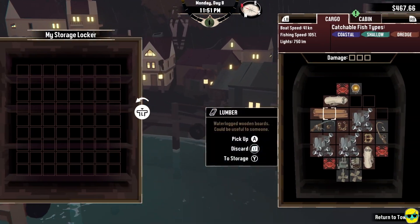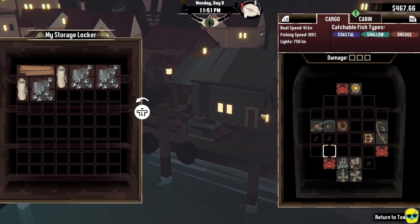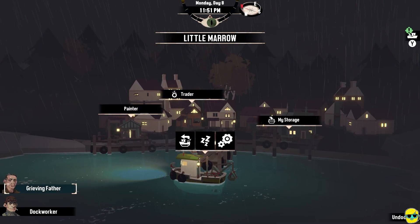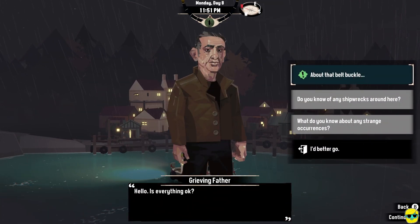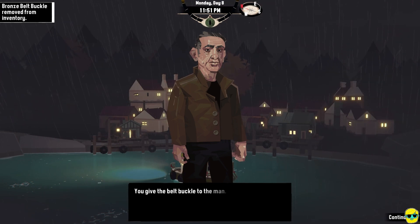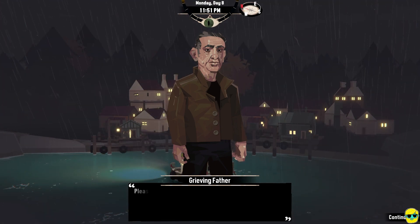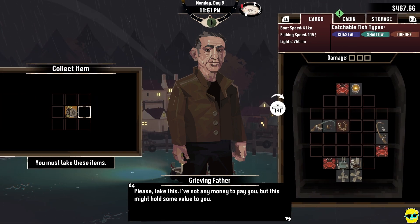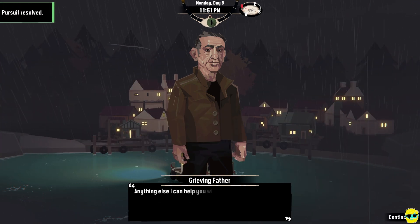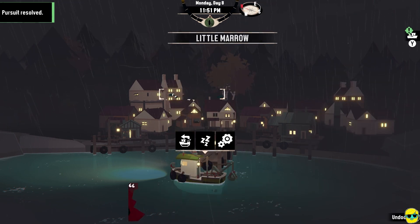You can't access your storage here, so I'm going to push Y and put all of these big parts in storage. And then I can talk to the grieving father. About that belt buckle — give the belt buckle to the man. You give the belt buckle to the man. This is his. Oh, thank you, bless you — you've returned him to me. Please take this. I've not got any money to pay you, but this might hold value. And so we did it — we now have the best engine.